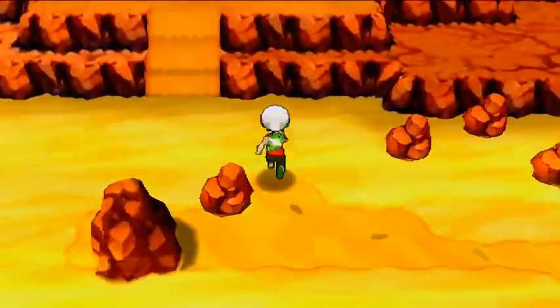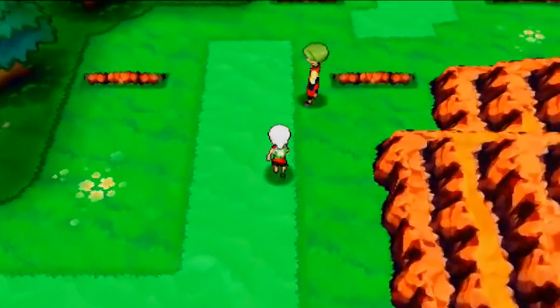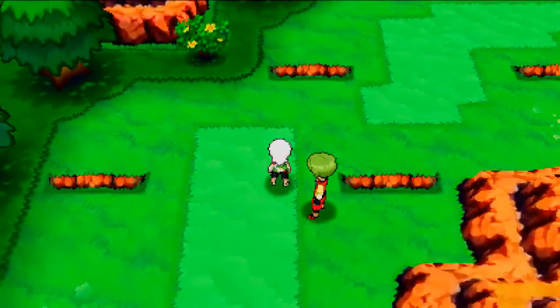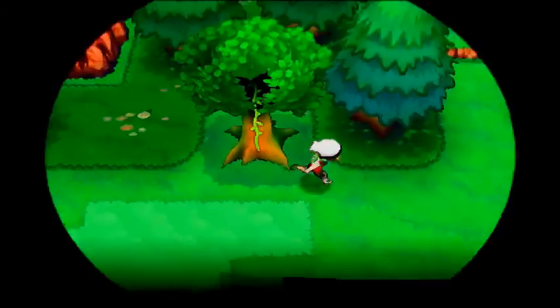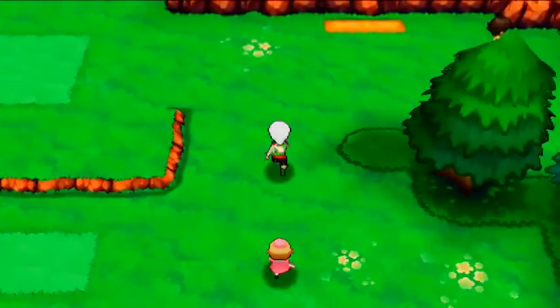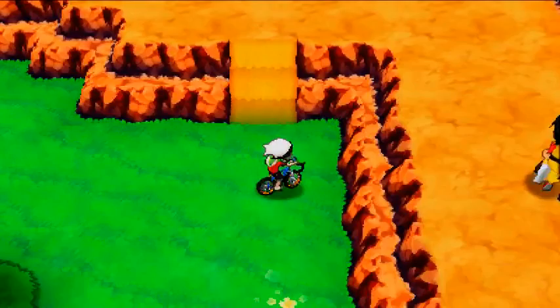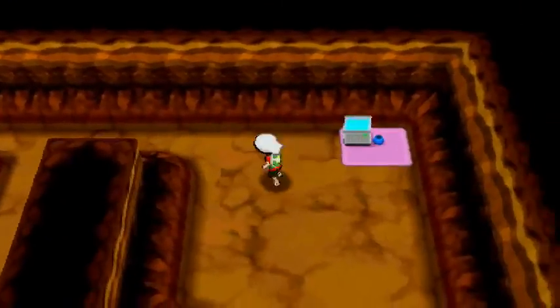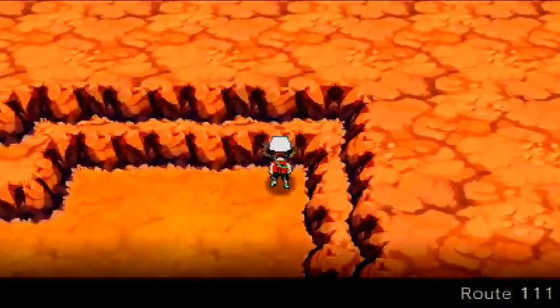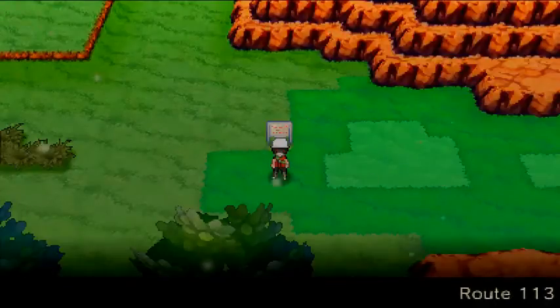We still have two more secret bases to find on Route 111. We're going to travel to the north part of Route 111. The first place you discover secret bases up here — this tree right here — is Orlando's base, so that's secret base number five. For the last one you need the Mach Bike to get up here, and here is Luigi's base — secret base number six on Route 111.